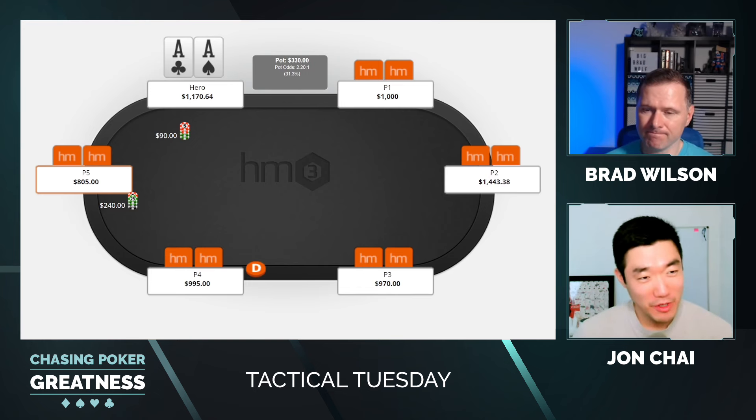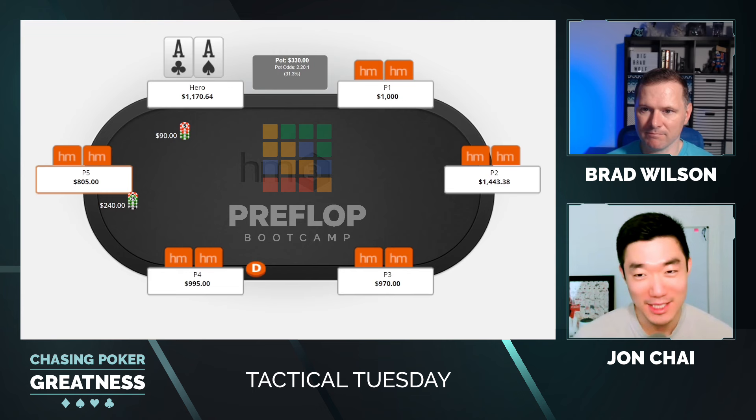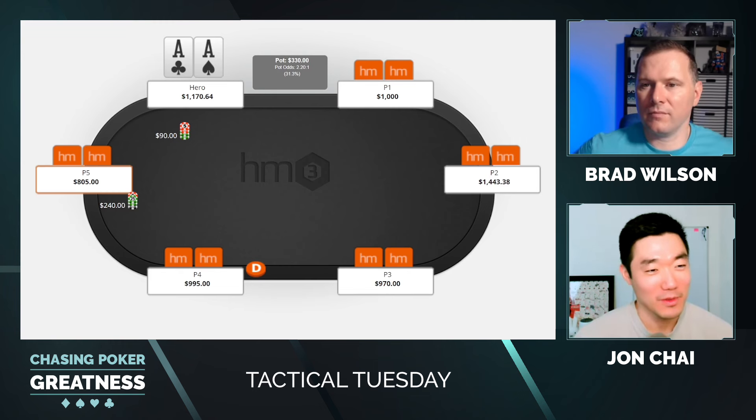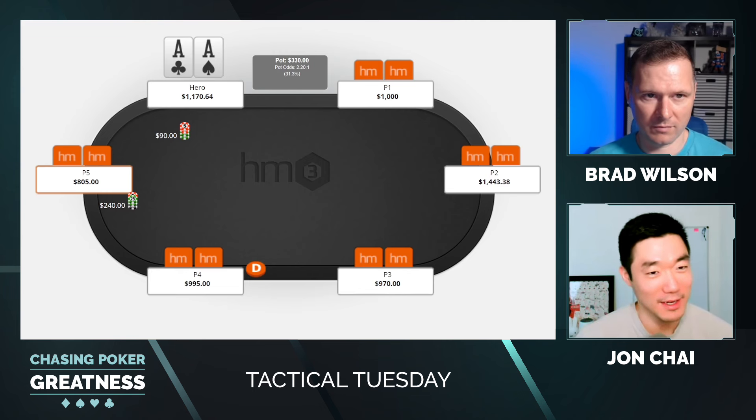So before taking preflop bootcamp years ago, I used to just five-bet jam these spots with Aces. I just thought that was standard — the only option I have. This is the best hand preflop, hopefully this guy is a good spot and we just cooler him. One thing I learned in preflop bootcamp was that Aces is actually one of the best hands to flat in position facing an out-of-position four-bet.